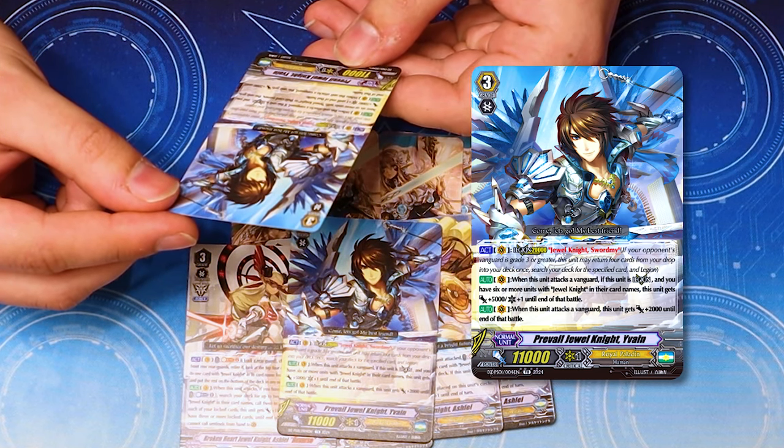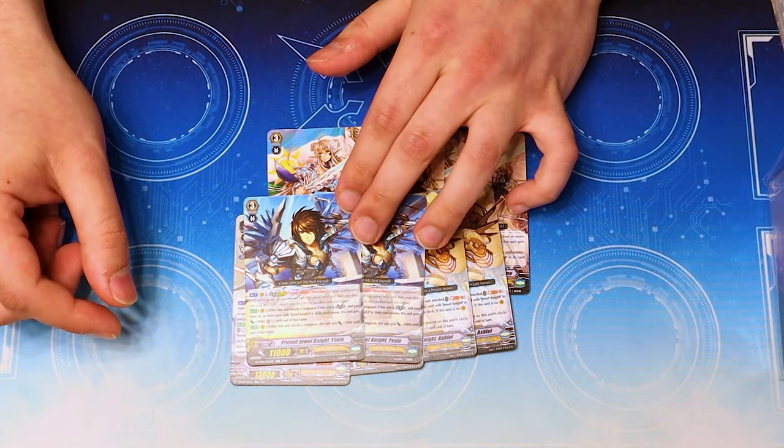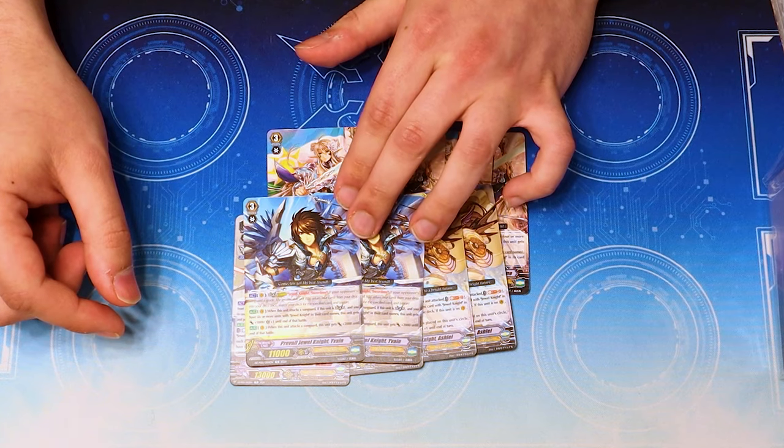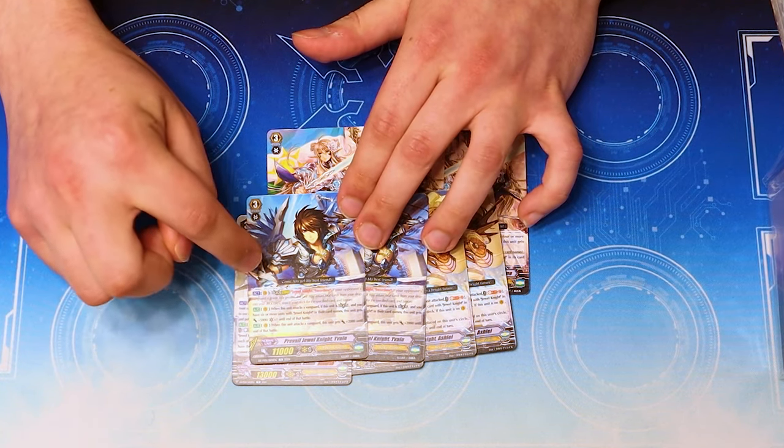When this attacks, it gets 2k, so he's very generic. Isn't that the original Yavin skill, word for word? This is the original Yavin. He's 11k. It's the exact same print. That's crazy. This is very much built for players that have been playing this game for at least 10 years.